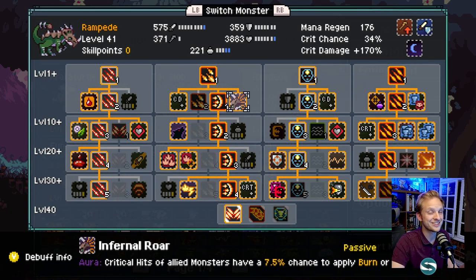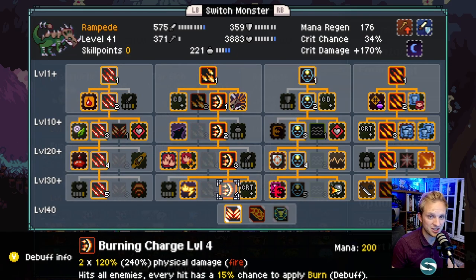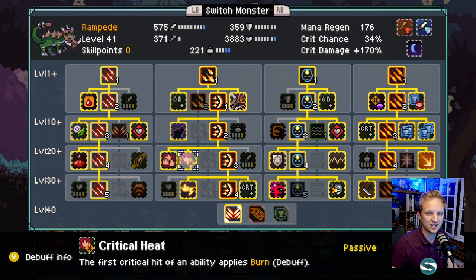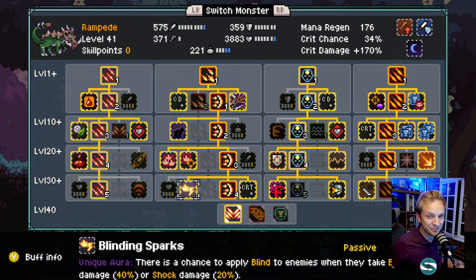In the second tree, there's a great aura where critical hits of allied monsters have a 7.5% chance to apply burn or shock. Hunt increases critical chance of the party by 4%. We're taking the burning charge damage which hits all monsters with burn. Those burns are going to apply crit. With Critical Heat, our crits have a chance to apply burn, and we've got a second stack of Multi Burn, so we can apply 6 stacks of burn in total. Blinding Sparks at the bottom means when an enemy takes burn damage - which we can apply up to 6 stacks of - there's also a chance to blind them. So not only are we completely shielded and healed, the enemies are tethered, they'll also have stacks of blind, giving them real problems hitting us with any significant damage.